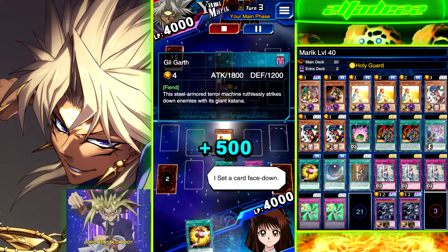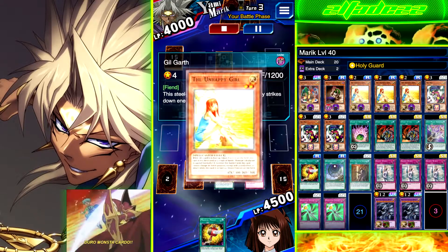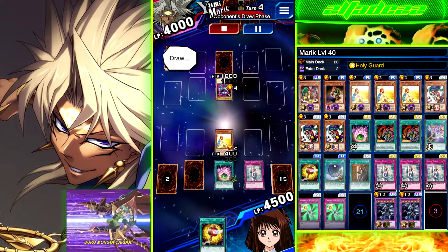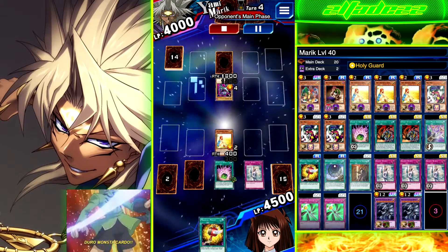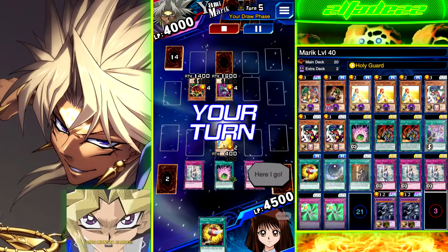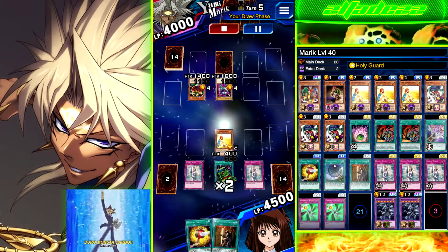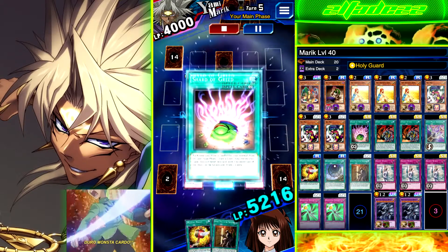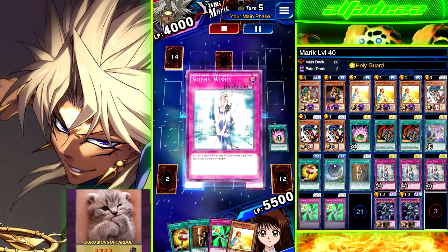What's really cool is this is actually one of the rewards you get from Yami Marik — Guild Giraffe, an 1800 beater, and it's a Normal too, so Order to Charge works with it. We also have Gravekeeper's Vassal, three Rei Maids, obviously two Union Attack, and the new Anti-Magic Arrows.